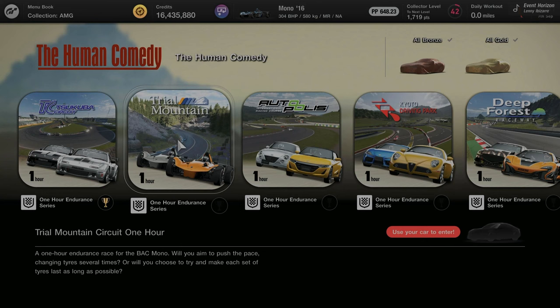Hello and welcome back to episode 2 of the Human Comedy Missions. Today we're going to be focusing on the Trial Mountain 1-hour endurance race.